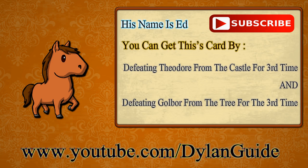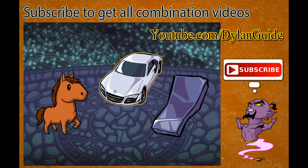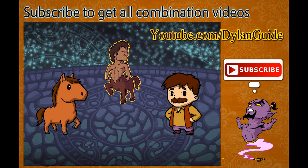You can get this character by defeating Theodore from the castle for the third time, and defeating Goldbowl from the tree for the third time too. That's all on how to get our stuff. Now let's get into the combination — enjoy it with the music and see you at the end.